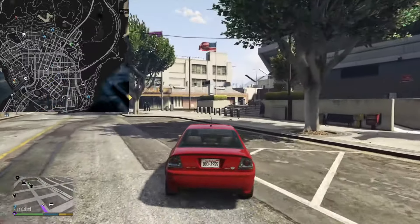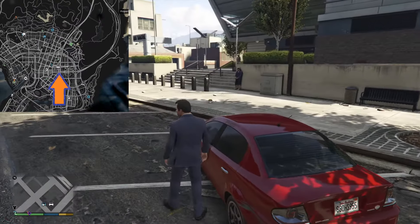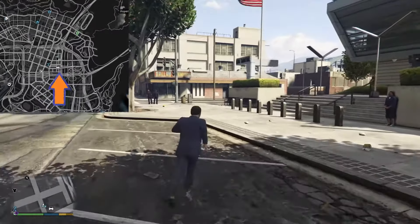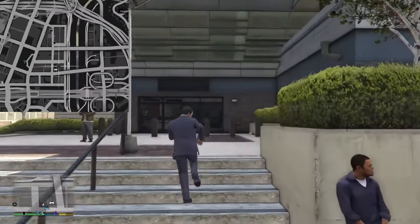Welcome to GTA V. Today we're going to look at two different locations where one can get a helicopter. One of them is armored, and the other one is just a nice police helicopter to fly around with.